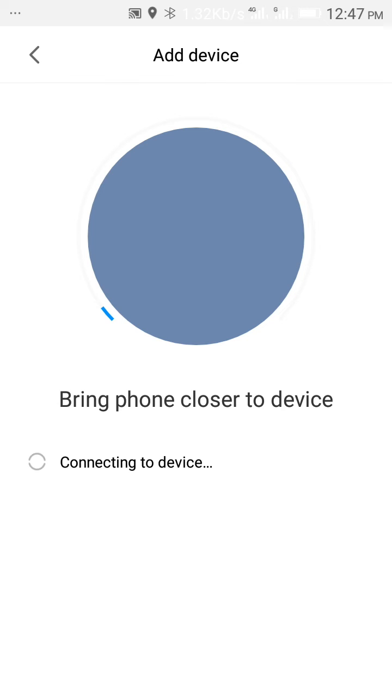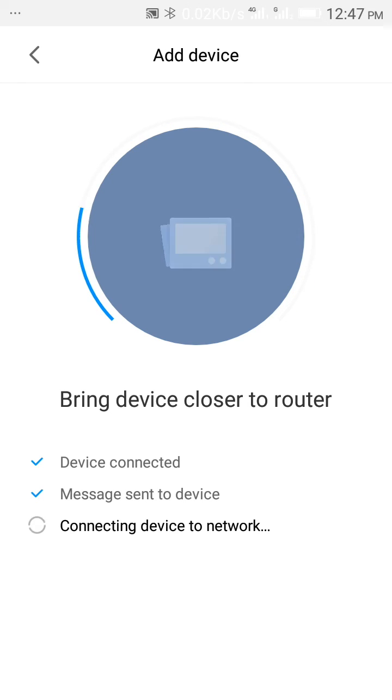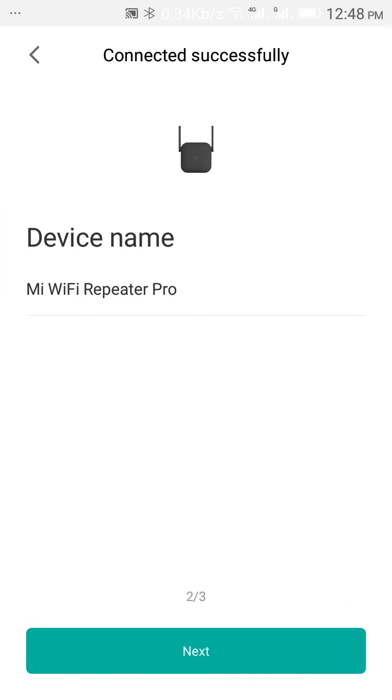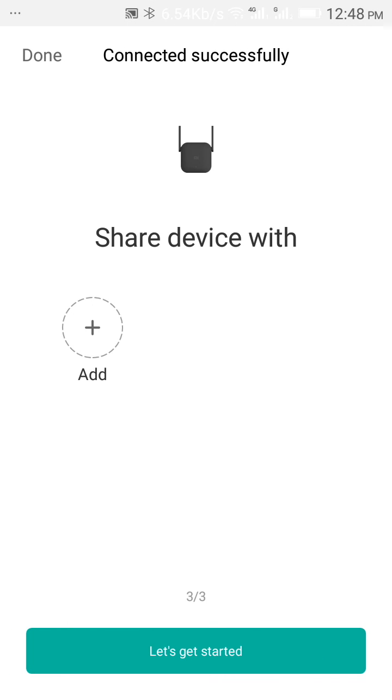It says bring the phone closer to the device. Device connected, then message sent to device, then connecting device to network. Here it is — connected successfully.